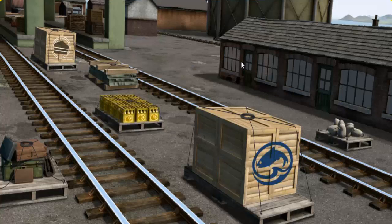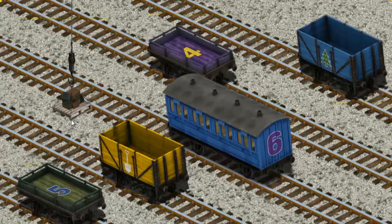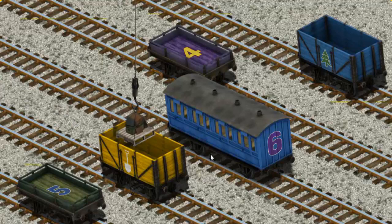Thomas must deliver the luggage to Knapford Station. Show Cranky where the luggage is. You found it! Let's lift and load. Now the cargo must be loaded. Help Cranky find the blue coach with a purple number six. There you go.